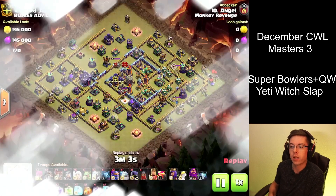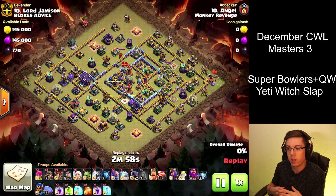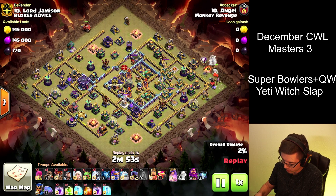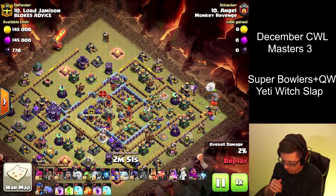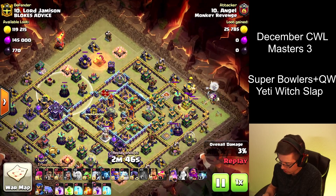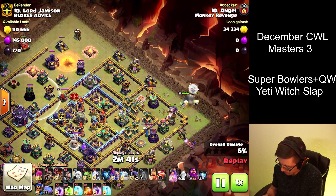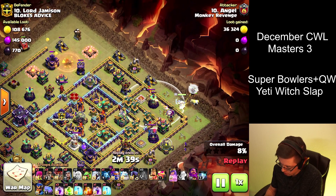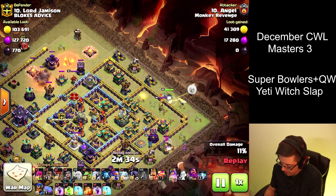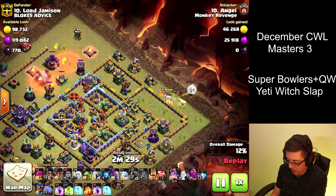Take a look at our main account. We went with the Queen Walk Flame Flinger and the Super Bowlers. Got the Flame Flinger on the top left side to clear all these defenses. And we put the Queen on the right side of the base, hoping that she'll go up towards the right and take out some of the edge so that our troops can path very easily into the Town Hall.